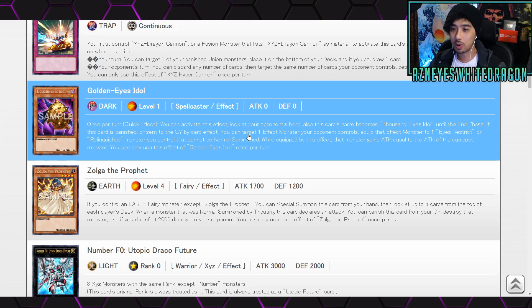We even have what looks like Relinquished support — Golden Eyes Idle, Dark Level 1 Spellcaster, zero attack, zero defense. Once per turn as a quick effect you can look at your opponent's entire hand, and this card's name becomes Thousand Eyes Idol until the end phase. If this card is banished or sent to the graveyard by a card effect, you can target one effect monster your opponent controls and equip it to one Eyes Restrict or Relinquished monster you control — that monster cannot be normal summoned while equipped and gains attack equal to the equipped monster. Being able to see your opponent's hand as a quick effect is really good, though it does have to be banished or sent to the graveyard by a card effect. Someone will figure out how to break it.